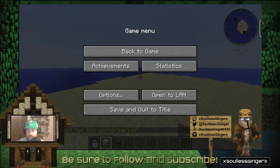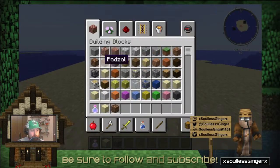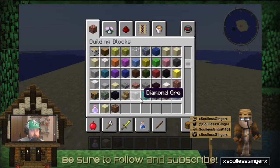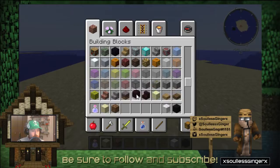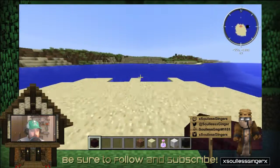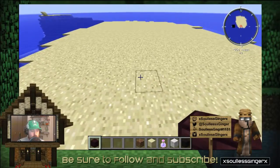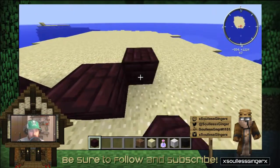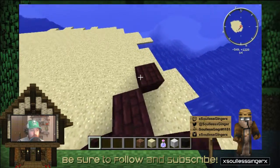Hopefully everybody can see what I'm doing here rather easily. The first thing you're going to want is your base material. For me, I wanted to use nether brick — not black wool, not white wool — I just like the way nether brick looks a little bit better. I suggest pointing the doorway of the lighthouse towards wherever you plan to build a house. It looks like I started off with one, give two spaces, and there's your doorway, and then we do a little L shape.